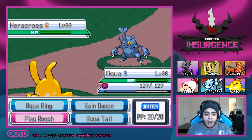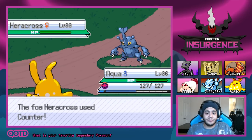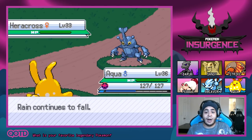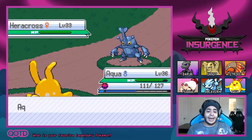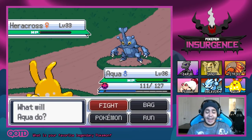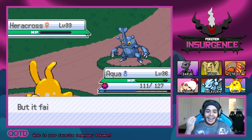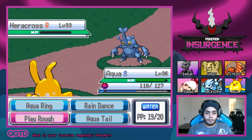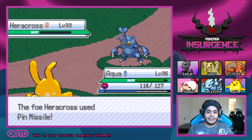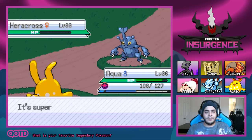Time to use Aqua Tail — it's pretty strong. Our Aqua Tail did an absolute monstrous amount of damage! Going for Aqua Ring as well so we'll be healing up, and Heracross keeps going for Counter — a very good strategy for us. Let's go for Play Rough to take this Pokemon down before it puts too much damage on us. Heracross is down! The battle is still even — we're doing pretty good.